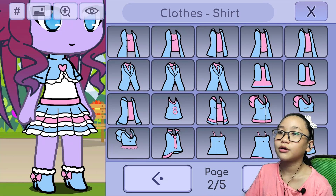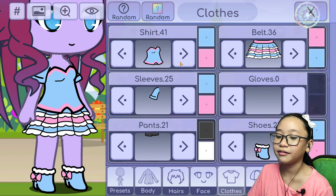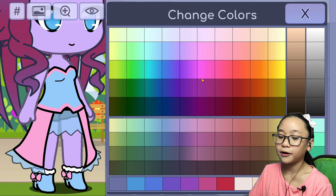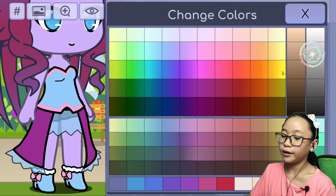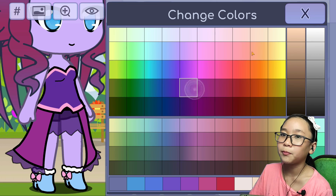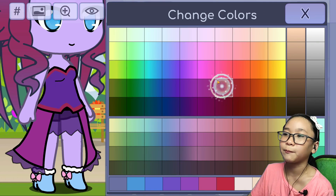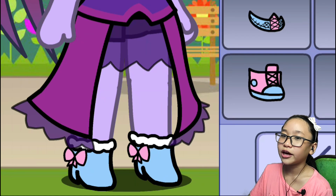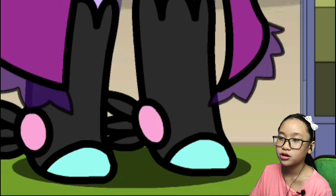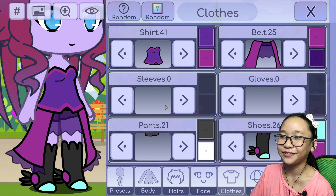And the clothes — her outfit will be like this and she has no sleeves. Her skirt is also like this. There's a lot of purple throughout the outfit — this part is purple, and this part too. And her shoes — I'm just going to use the black ones. The bottom is teal-ish and this part will be purple.